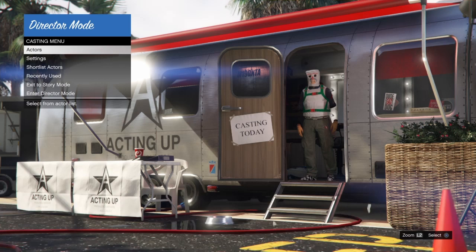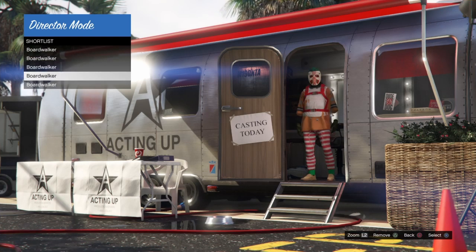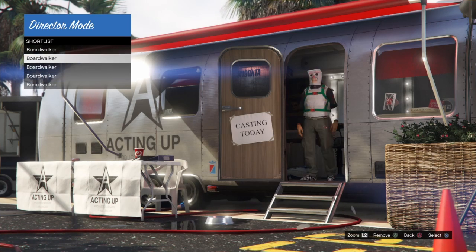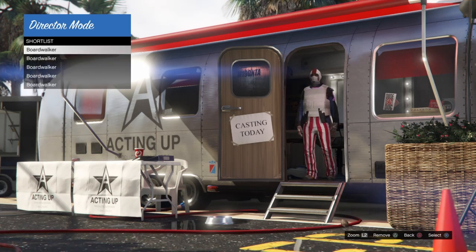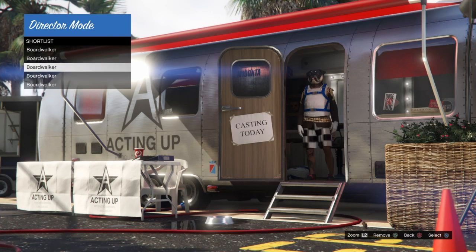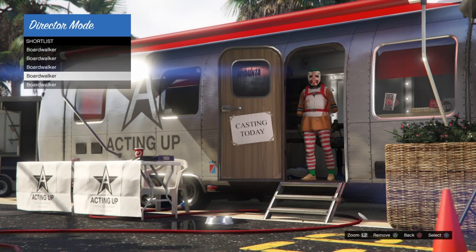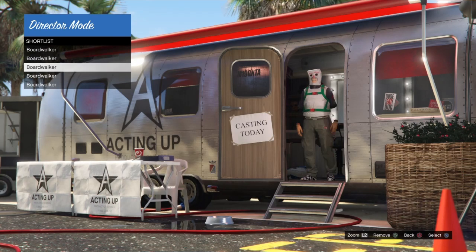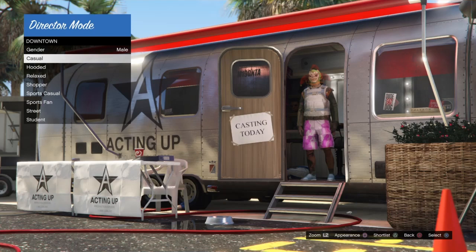After spamming square, back out, go into actors, and into any category — beach bums, bodybuilders, it doesn't matter. Press square to see if your body armor freezes. We want the body armor to freeze while the character still changes — pants, mask, and all of that. If it doesn't work on the first or second attempt, repeat the process until it does. I'll show you what it looks like right here: I'm scrolling through my list spamming square, back out, I go into actors, I hover over downtown casual, press square to change my appearance, and the body armor did freeze.